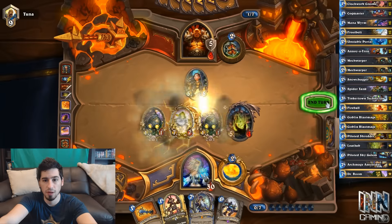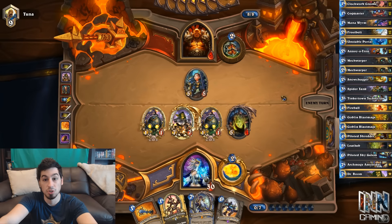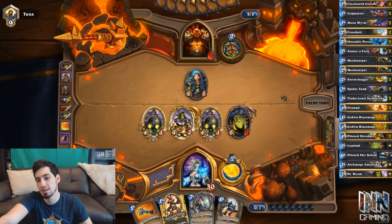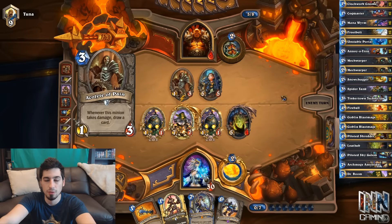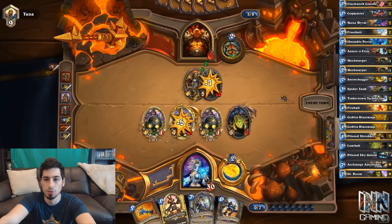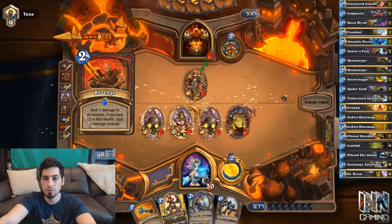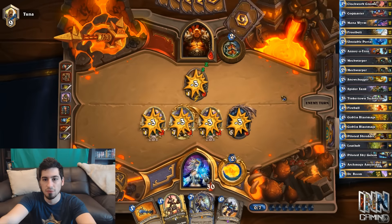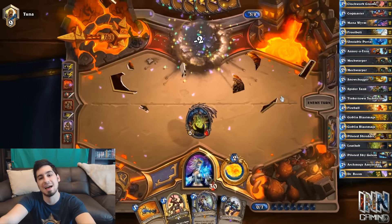We'll play Dr. Boom, of course, swing for 5. Boom lets us put bombs on the board — even if he kills Boom without us attacking, the Boom Bots still have a chance to hit face. We always want immediate value out of Archmage, so knowing when to play which 7-drop is key. He's going to Revenge, and the bombs are just going to hit face. A 3 and a 2 — exactly 5. Poor guy.